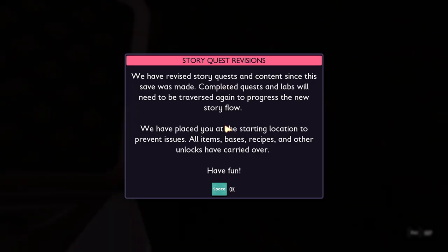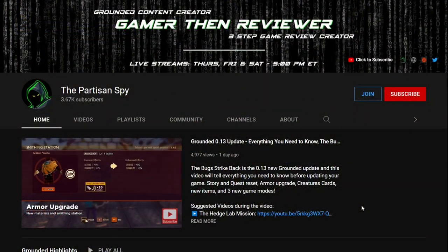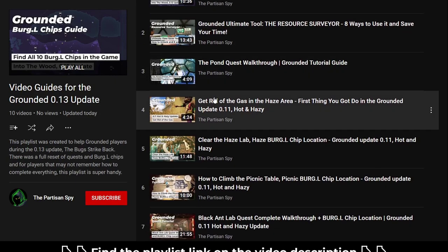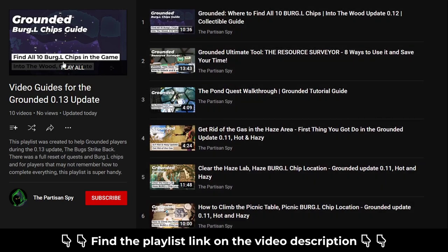Number 5: Bookmark this video playlist. As I said in my first video about the Bugs Strike Back update, the first screen you are going to see when loading your game is a full reset of all quests and burgle chips progress. This was done because the game story has changed. I made a video playlist that has a guide for every quest and burgle chip in the game. If while playing the new update you don't remember how to complete a quest or find a burgle chip, the answer will be one click away. Find the link for this playlist in the description of this video — bookmark it or save it.